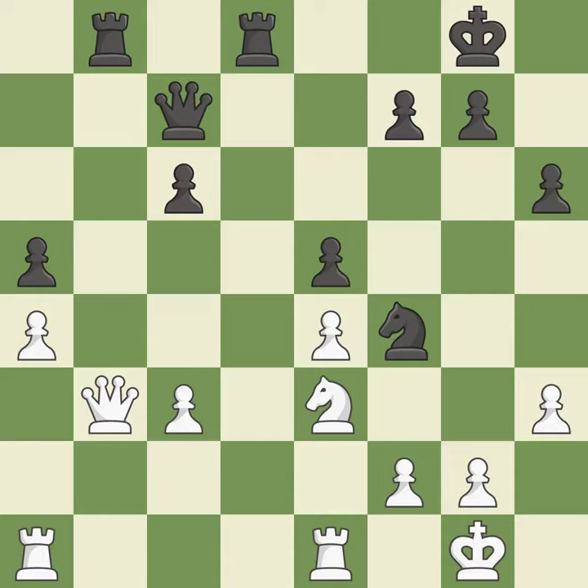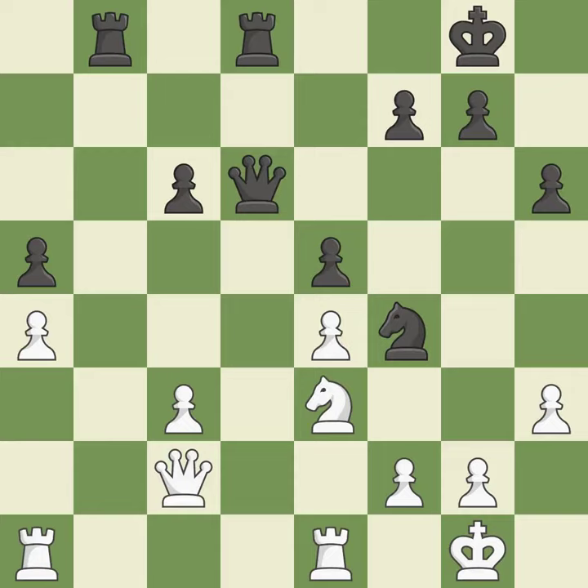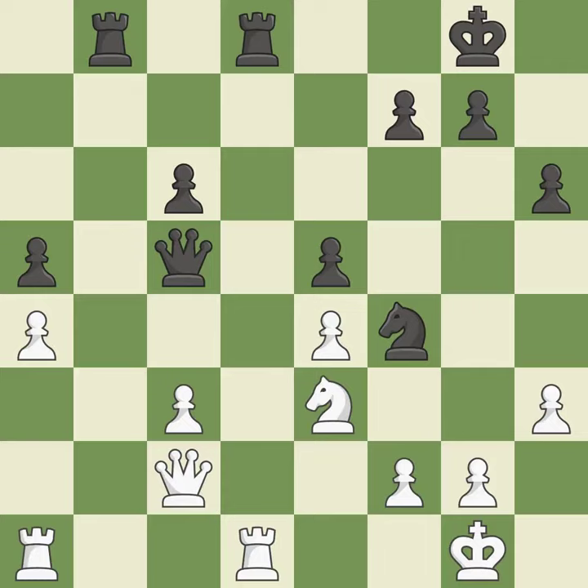This activates a piece and simultaneously wins time by attacking an opposing queen. This moves the queen to safety. This gains time by putting a queen in danger and getting it to flee. This offers to exchange pieces of equal value.